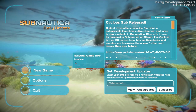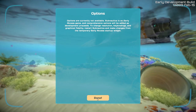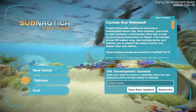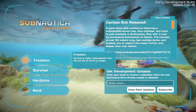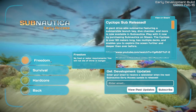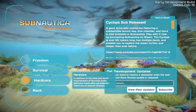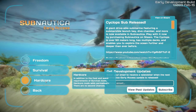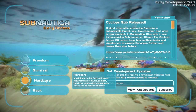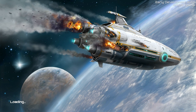I don't know much about this game and I like to do my games that way — learn and discover things. So let's check the options... there are no options. Why put options there? All right, new game. We have three modes: Freedom — no food or water requirements, you will not die; Survival — you need food; and Hardcore — adds permadeath, no second chances. That ship looks cool!